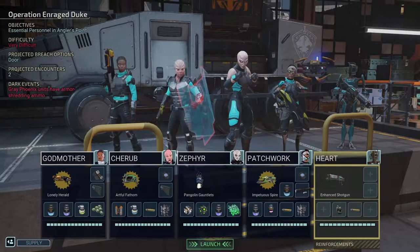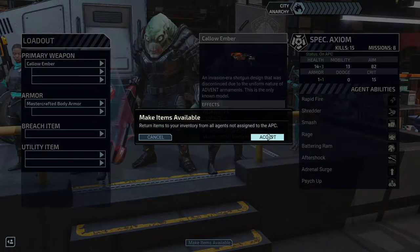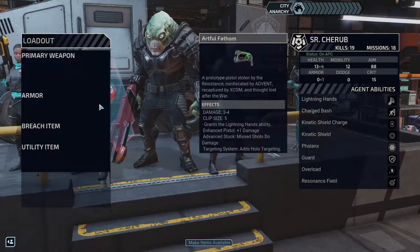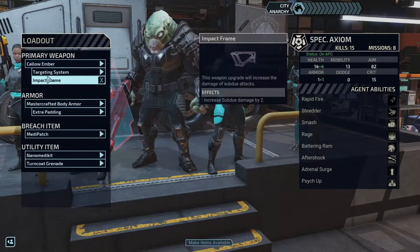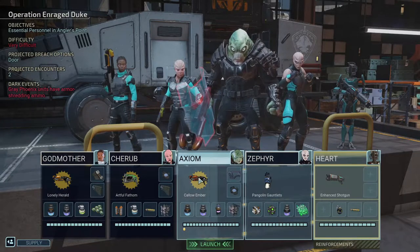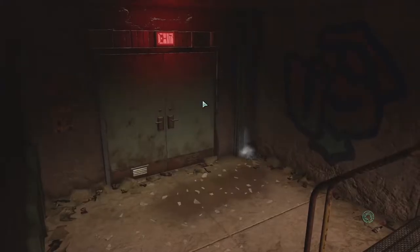We want to switch off Patchwork — she's not as useful now. We'll switch her out for Axiom. We'll give him the Impact Frame and the targeting system. He has an advanced stock and targeting system but doesn't take any extra weapons — just extra padding, a Medipatch, a turncoat, and a nano medkit. I think he's ready. Oh — your weapon grants a rapid fire ability: fire twice in a row. I've been forgetting about the weapon-added abilities.